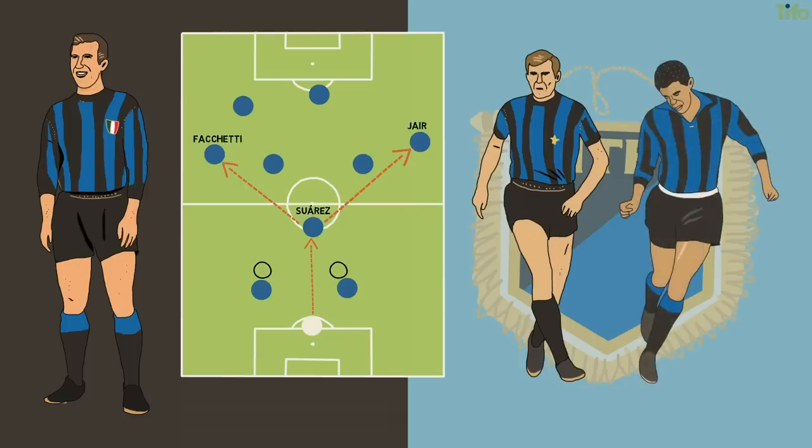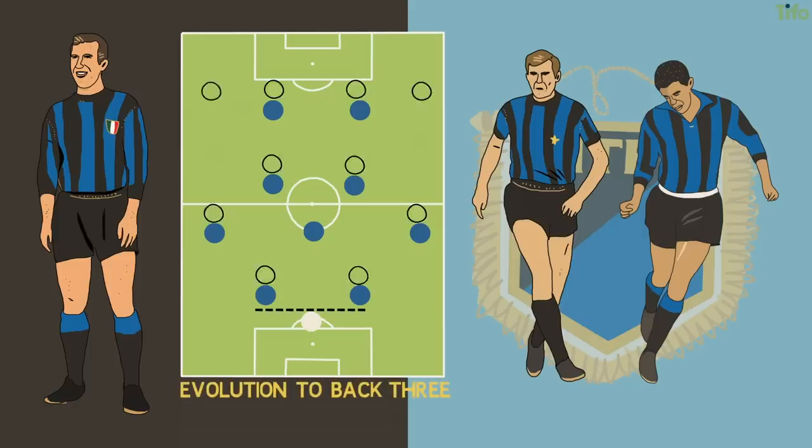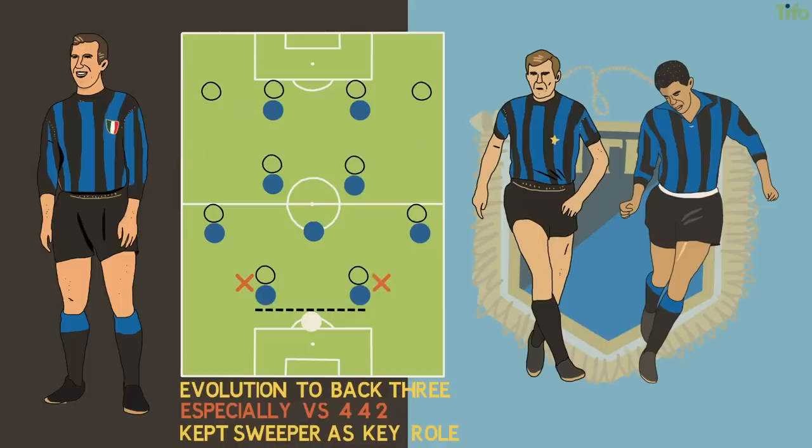All these formations have in common the idea of a sweeper playing behind two defenders, usually the full-backs of the 2-3-5. The evolution to a back three, especially when playing against what was then the predominant formation 4-4-2, kept the sweeper as a key role. With two defenders who could man-mark the two opposition forwards, the spare man was able to sweep or take a proactive role moving the ball forwards — done by passing, often long and wide, to the advancing wing-backs or by carrying the ball vertically.